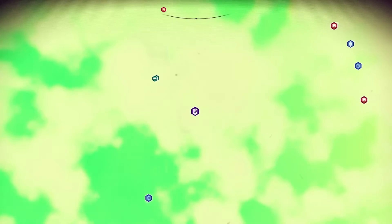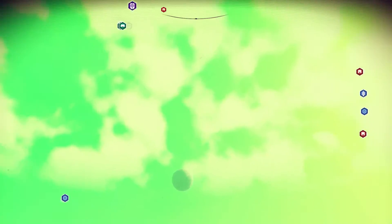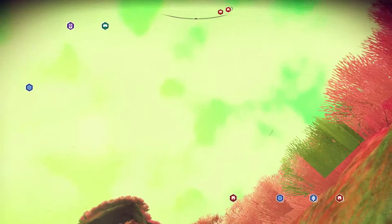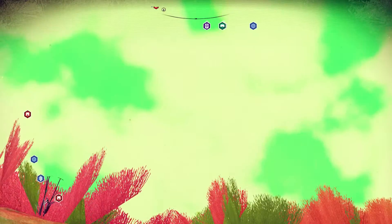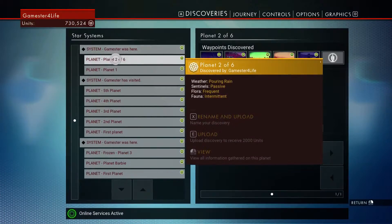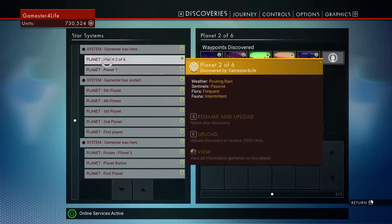There's the planet I was on in the last episode. There are six planets in this system, so that's maybe the next episode. You may have noticed my naming convention now — Planet Two of Six. That tells me which planet I'm currently on and how many planets are in the system in total. The next planet will be Planet Three of Six, and so on. I found that's a much simpler way of naming my planets.